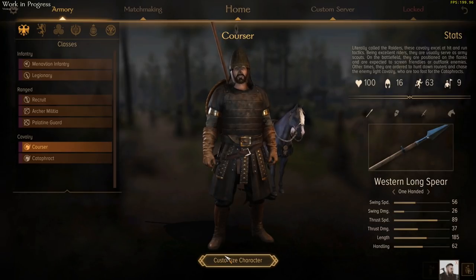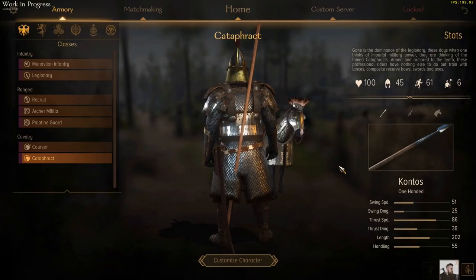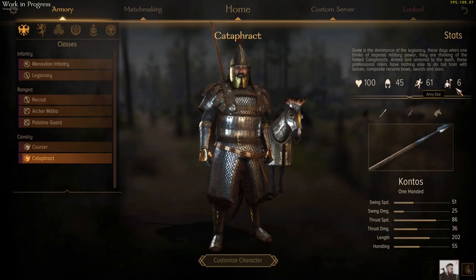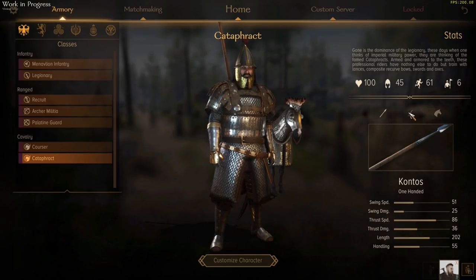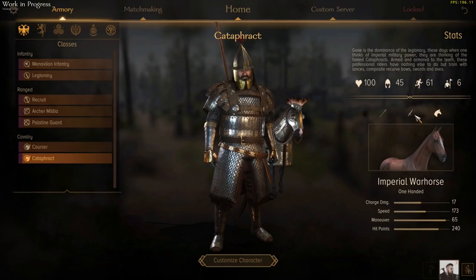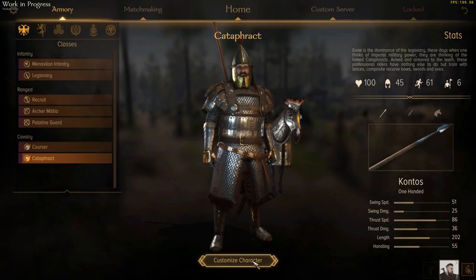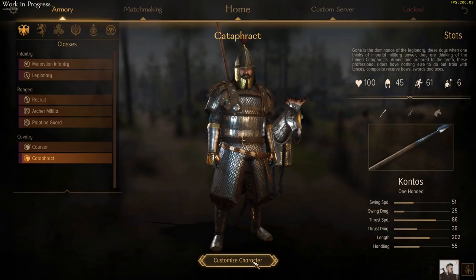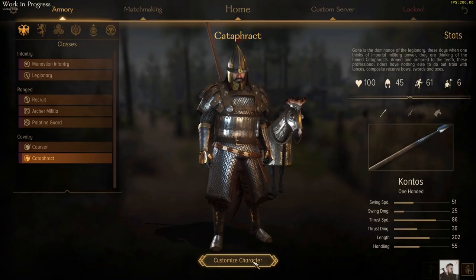If you want the big daddy of cavalry though, you'll bring yourself the Cataphract. They come with a ton of armour at 45, but a very small unit size in multiplayer because they are so powerful. They come with the contos spear, and they have a long Paramurian sword as well for close quarters situations. Their horse is very strong with 240 hit points, although it is a bit slow. So these boys could be better for hammer and anvil — if there's a unit already fighting one of yours, you can charge these guys in the back. Although they are going to be pretty expensive in single player.